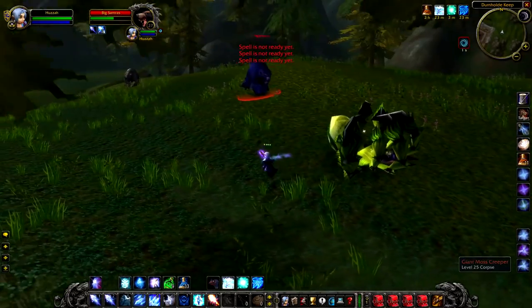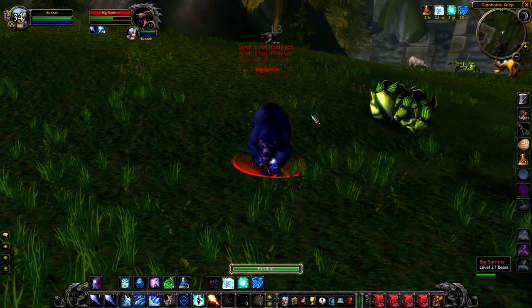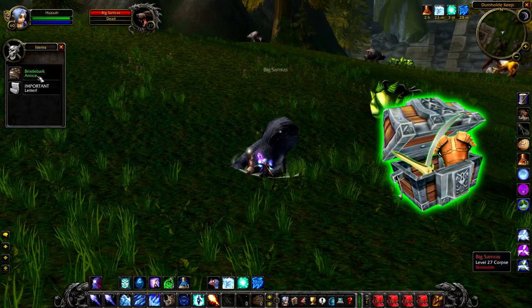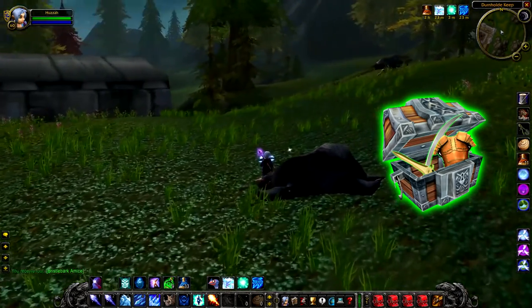There are a couple of Creepers and other bears in the area. If you're slightly low level, try your hardest not to pull the Griffins, as they will do a ton of damage and you will probably die. Big Samras doesn't really do that much damage. If you kill him, you will be given a random green — no unique loot, but nevertheless still nice to have.